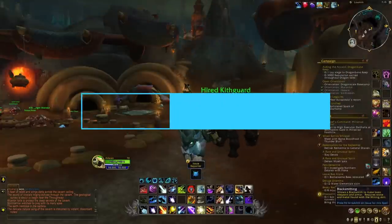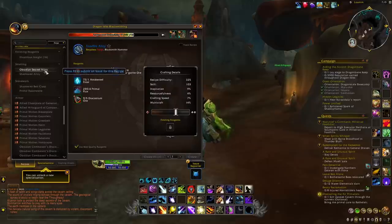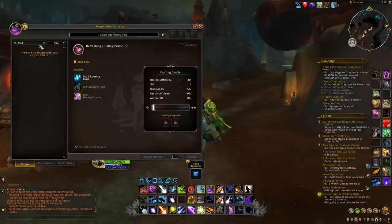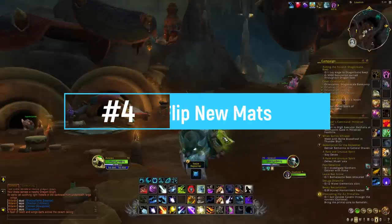At number three, what I would highly recommend you to do is to simply start crafting all these new items that you can unlock with all these recipes, plans, and everything you can buy from the different vendors in Loam. For instance with blacksmithing I have the new shadowed alloys and this new item the shadowed belt clasp, and with alchemy you have the Dracotist, which is going to be one of the best for sure especially during the first week. Try to make sure that as soon as you can unlock all these recipes you learn everything and you start crafting all these new items, because if you're amongst the first people on your realm that can start crafting and selling all these items you will probably make a lot of gold during the first few hours and first few days.